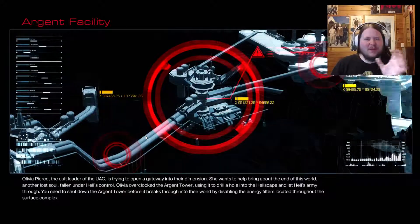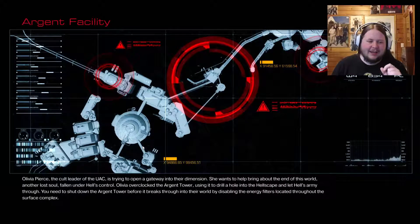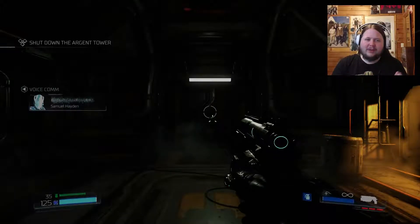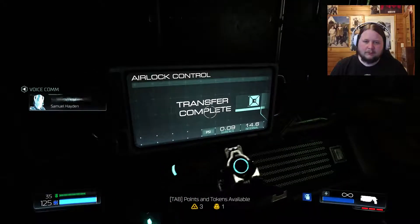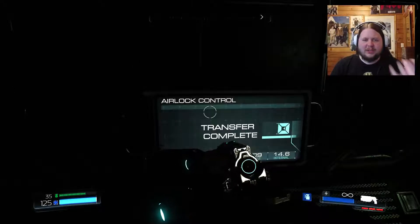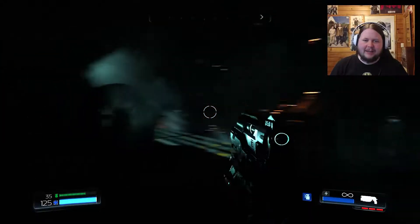Alrighty let's just continue where we left off. In the previous episode the very end section got cut off, but nothing really happened in that teeny little bit. All that happened was I went through the process of upgrading a couple of things, and then after that it was just me walking up to the button, pressing it, and then it did the 'you got everything.' So literally we were in this exact room, hit the button, it went to black and showed me everything I'd collected — that was the end of the episode. Didn't miss anything important.